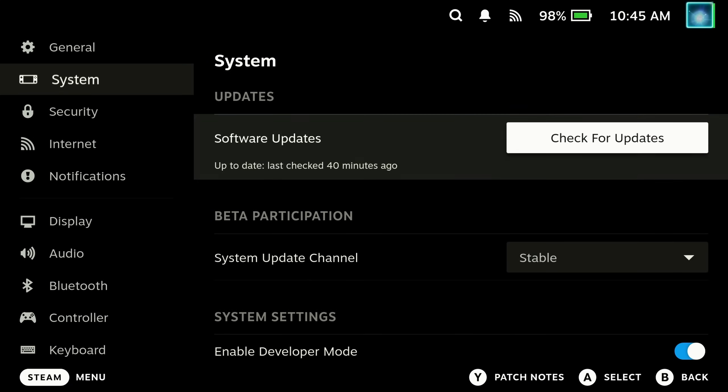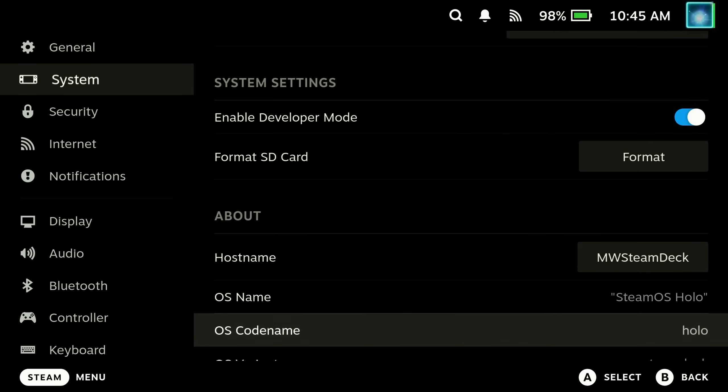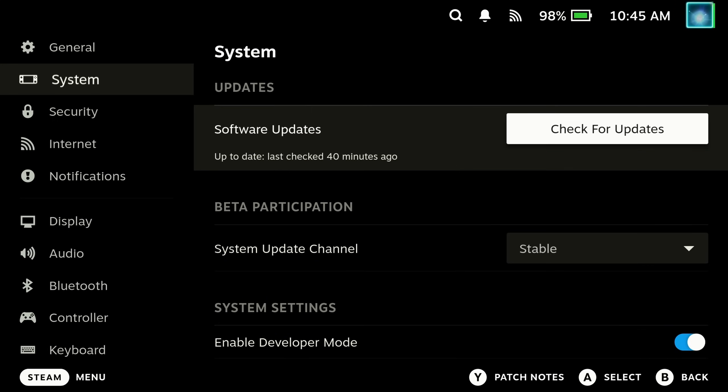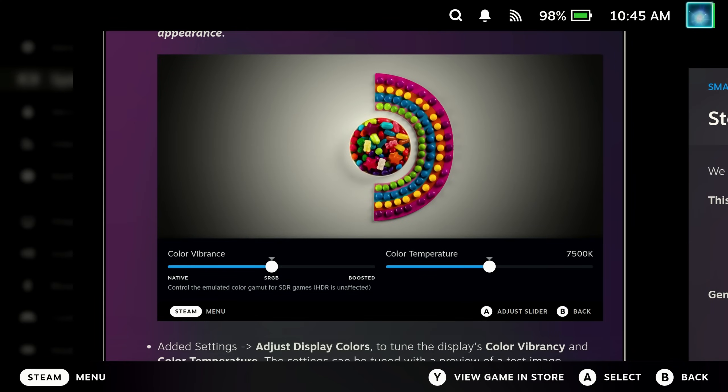Hey Deckers, we finally got SteamOS 3.5 in the Stable channel. As you can see here, I am running the full Stable version and we have version 3.5.5 officially available. You should know the release notes from all of our updates over the past few months, but just as a recap, we have now finally got some of the great features that we've been waiting for in Stable.